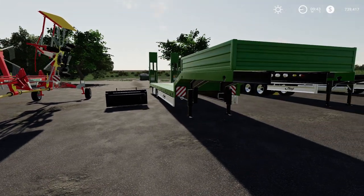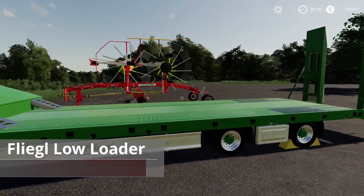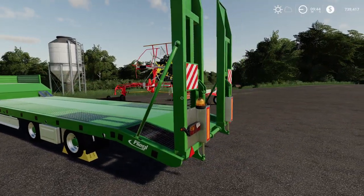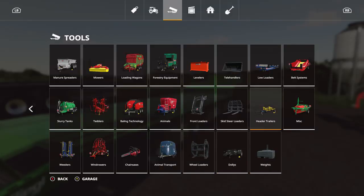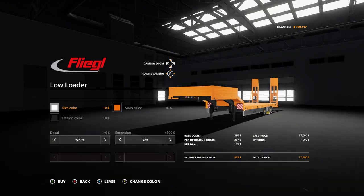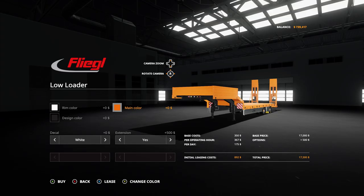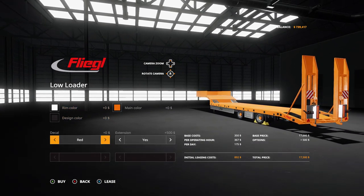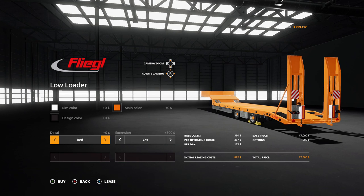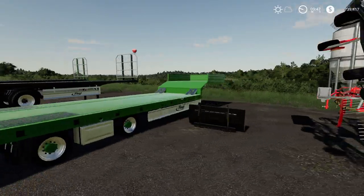Next we have the Fliegel low loader — four slots, seventeen thousand dollars. It's a really nice low loader with beacon lights, made by Top Ace, who usually makes great mods. Go under low loaders in the store. You can change the rim color, design color, and main color to pretty much anything. There are decals, and you can toggle the front extensions on or off. Pretty nice little low loader.